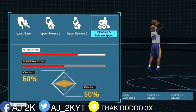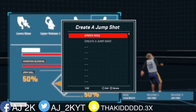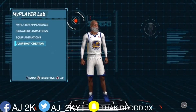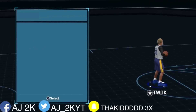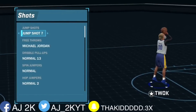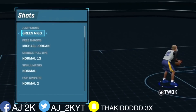Y'all see the name I got for it — this is the perfect name for this shot, I'm telling you: get unlimited greens. It's already doing its thing — it's a decent release into the basket. Y'all know this is the green release base. Right here I'm making sure the shot is equipped, and this is a custom for y'all.